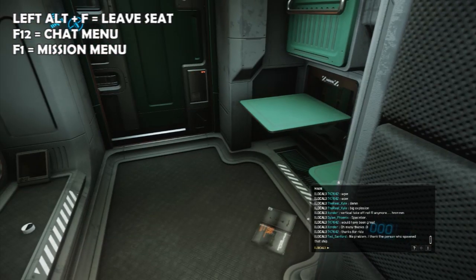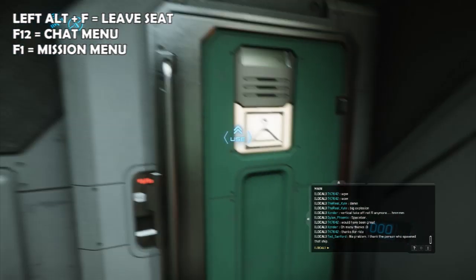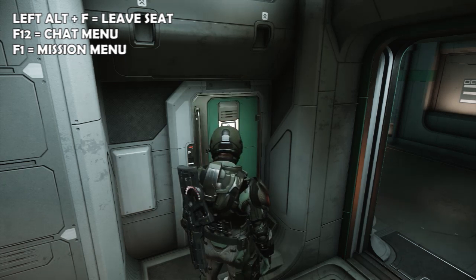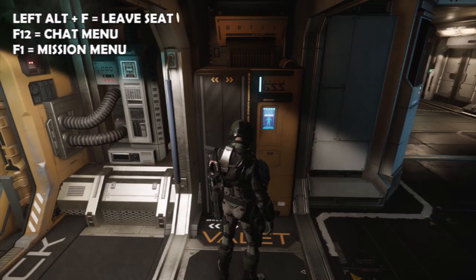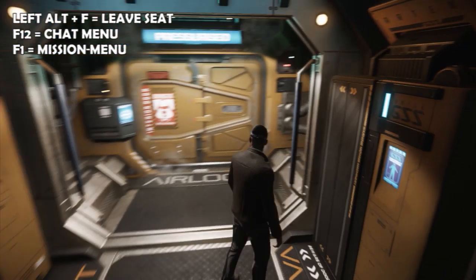Once you wake up inside Crusader Port Olisar, to your left you'll see there is a locker. This locker is so you can change from civilian clothing to flight suits. There are two other wardrobes you can use if you're not by the locker in your bedroom — there are two others next to the airlocks.